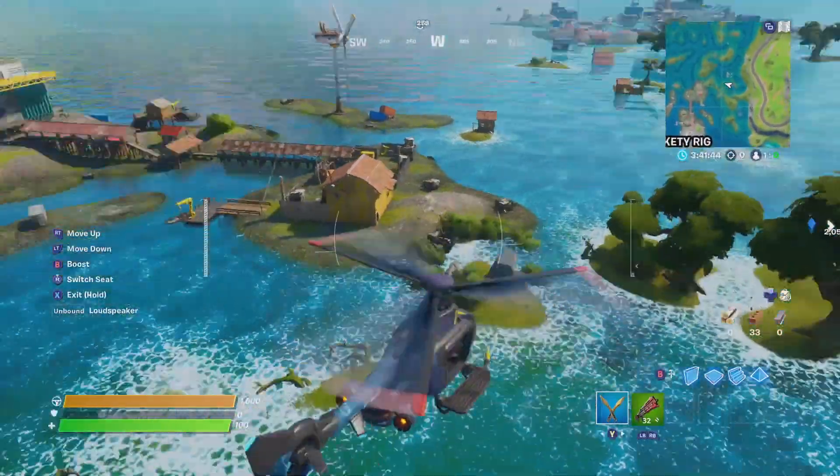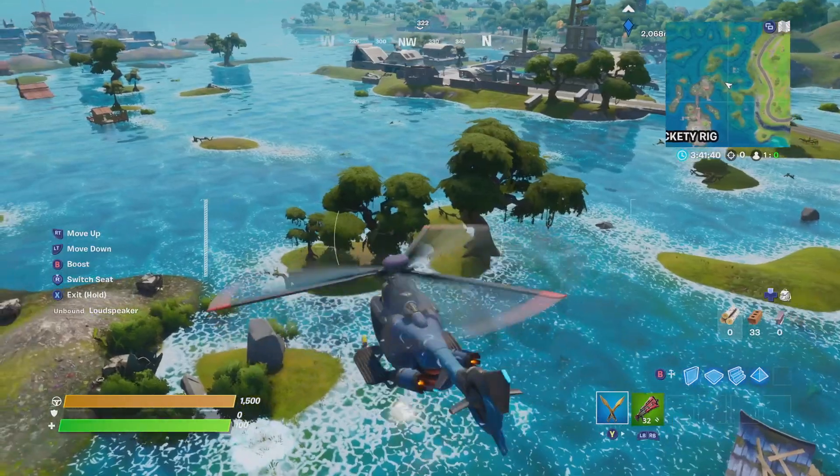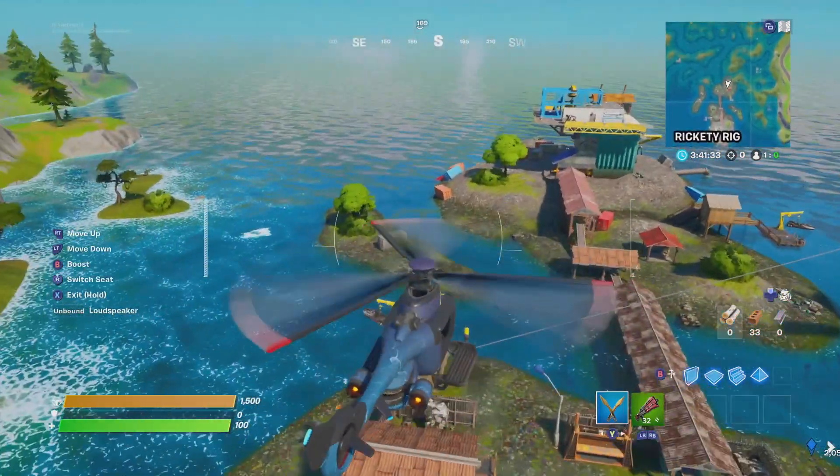Something's happening at Riggity Rig — there are trees around it now and the water level's gone down a bit. We don't know yet if this location is going to stay on the map.